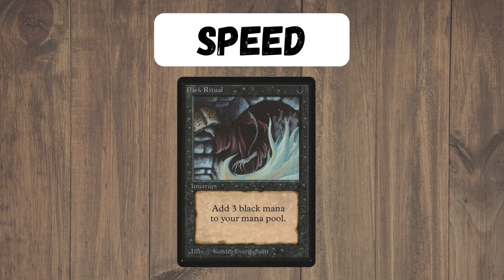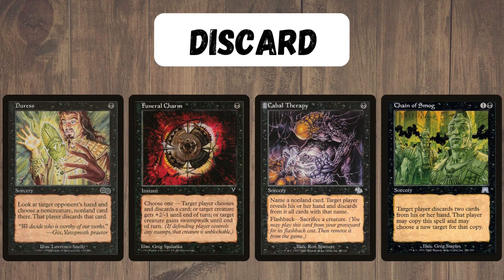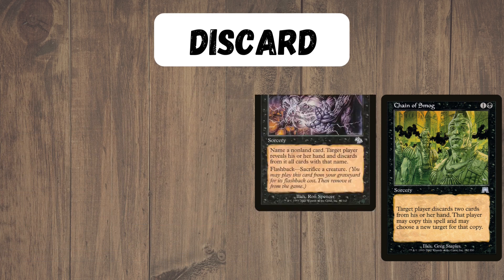For speed, of course, we have Dark Ritual — every single black deck will play this. It's super useful for a turn one Pit, which can be devastating. We back that up with a lot of other discard such as Duress, Funeral Charm, Cabal Therapy, and Chain of Smog. These are the most common, but in black there are a lot of different discard spells, so you could see others.